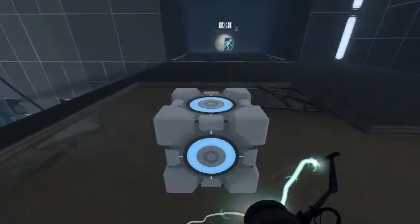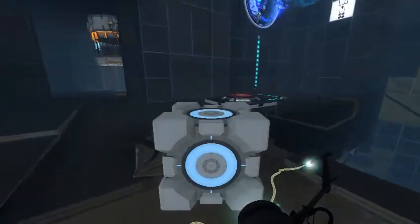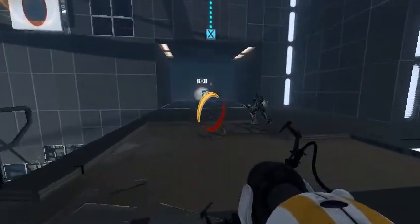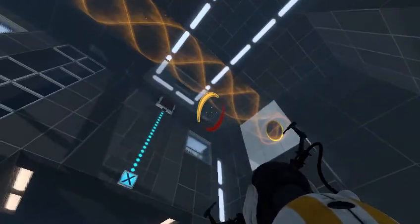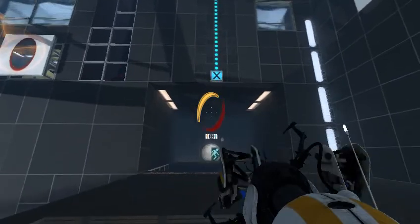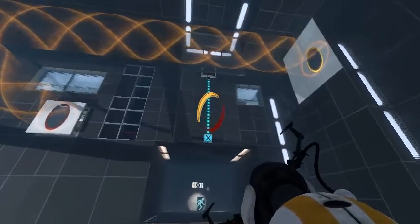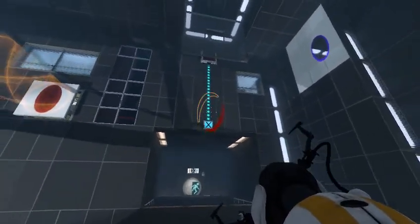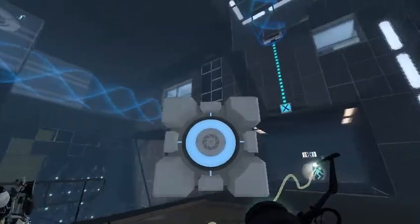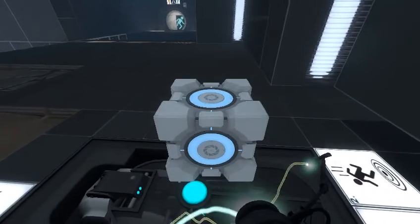Wait a minute — magic warping code. What's this? What does the cube do? I don't know what the cube does. Put it on the button, maybe. Maybe it needs to permanently be on the button. So how do we get — look where the X is pointing, up top. You need the cube to go through and press the button. We just launched the cube — finally, I think I'm up.